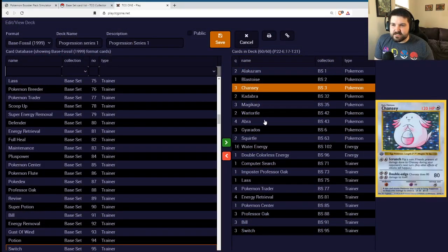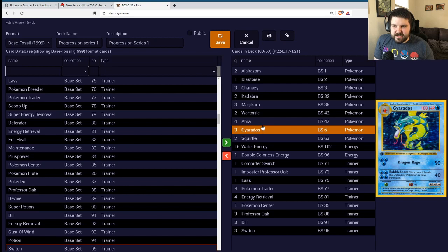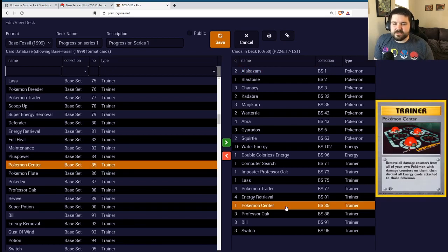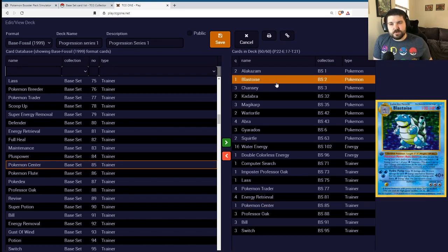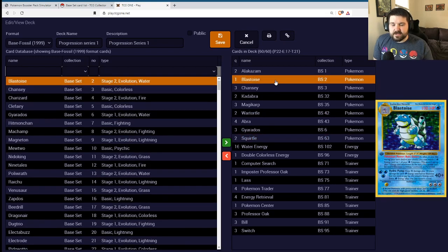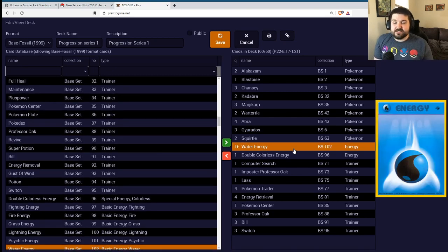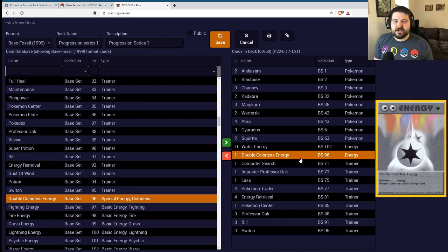We ended up on the Alakazam Chansey Gyarados deck — the plan is to tank it out with high HP Pokemon, utilizing the Pokemon ability Damage Swap to move damage counters around. When the damage counters are not on a Pokemon with energy, we can use Pokemon Center to heal that Pokemon. We also included one Blastoise — a two Squirtle, two Wartortle, one Blastoise line — to try and pull this off more consistently and have another attacker with a different weakness. All of our Pokemon — Chansey, Blastoise, and Gyarados — have different weaknesses. We are playing an absurd amount of energy: 16 Water and just the one Double Colorless we pulled.